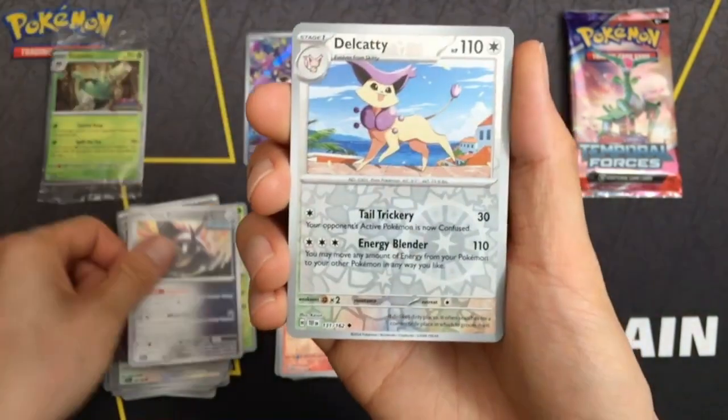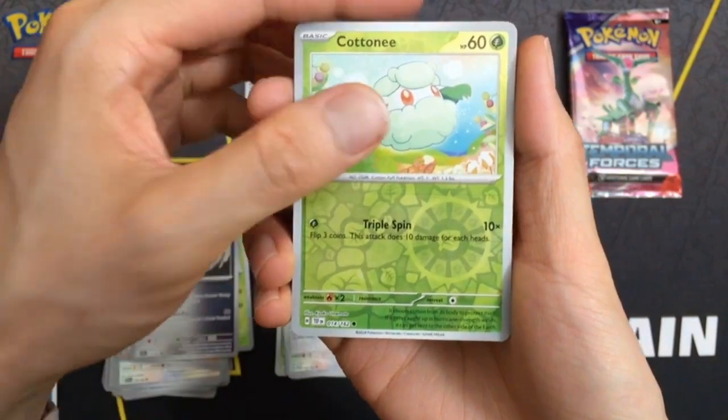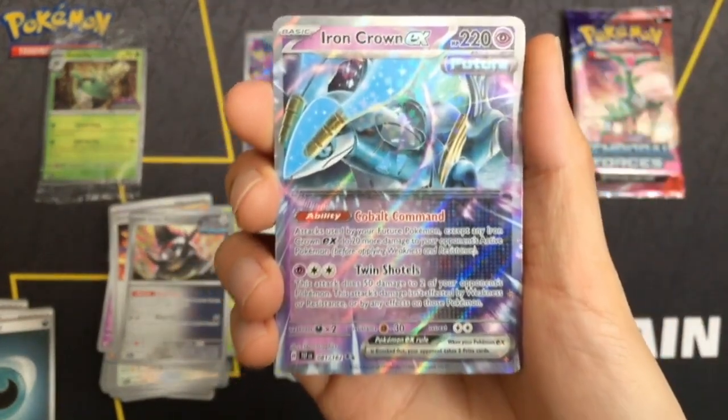Need to open up some more Paldean Fates, because the pull rate ranks better. Okay, so at least we get a Double Rare — Iron Crown EX.